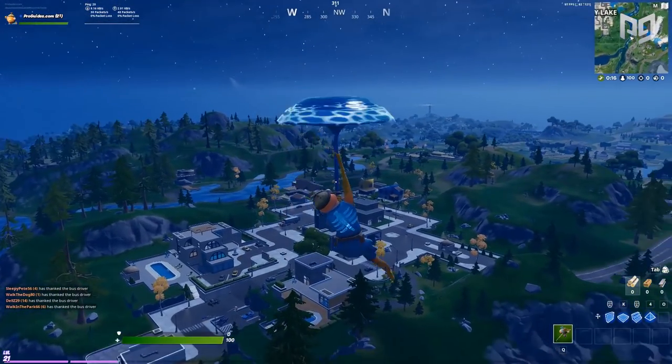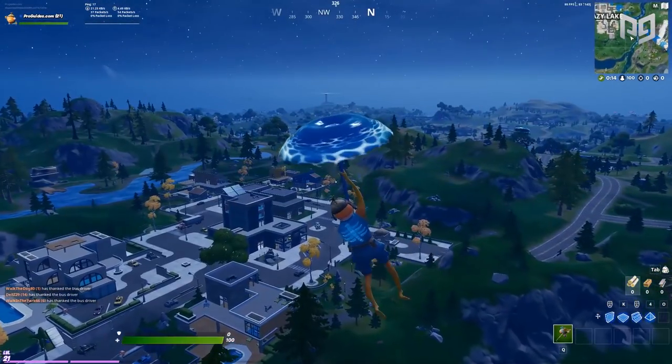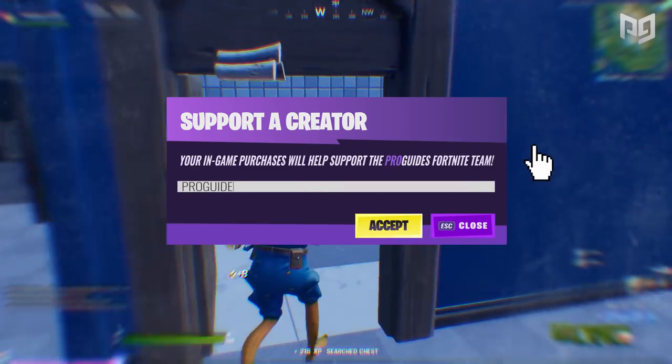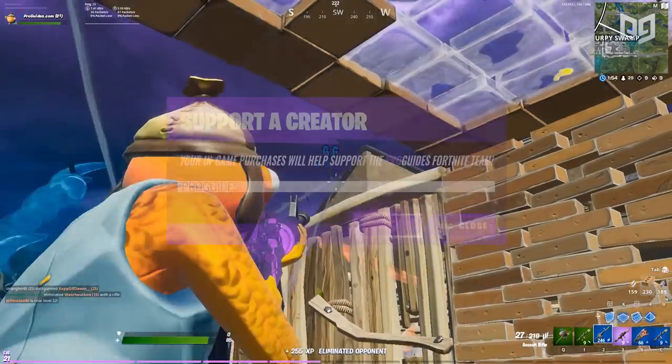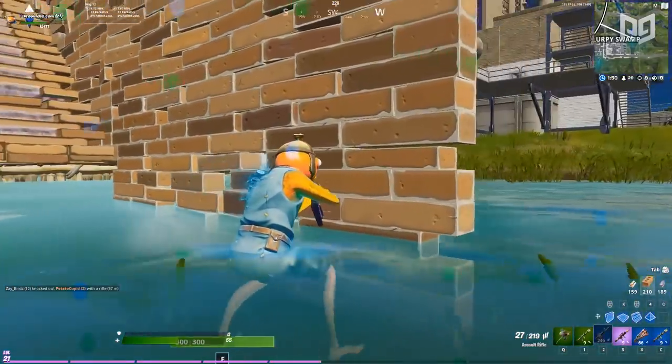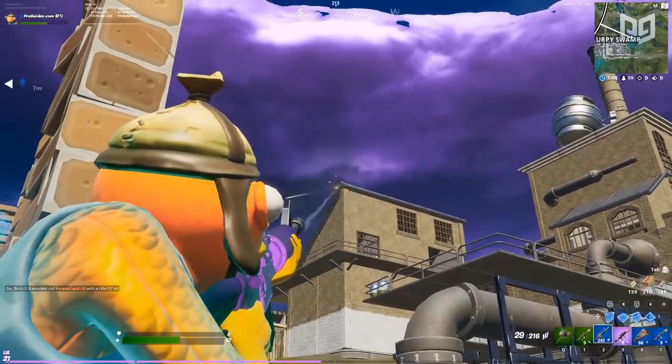Ever spend the whole game gathering a fantastic loadout, setting up, and getting ready to nab those placement points? Then when the endgame comes, you just crumble under the intense pressure. If you've ever dabbled in competitive, you probably experienced those awful moments. But how can we prevent it from happening?